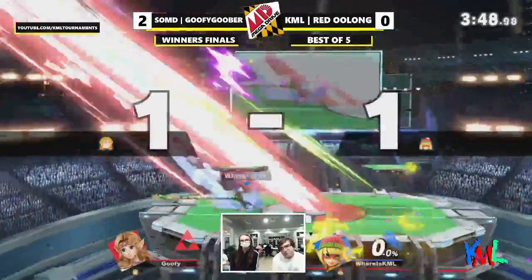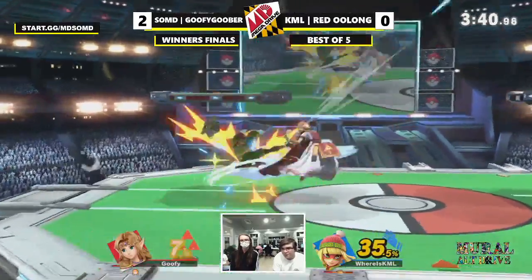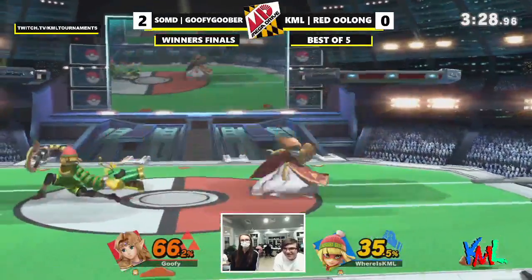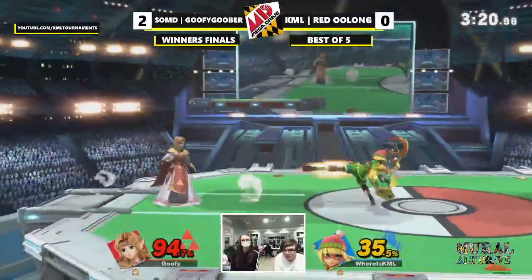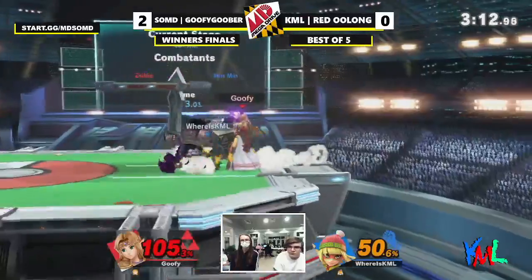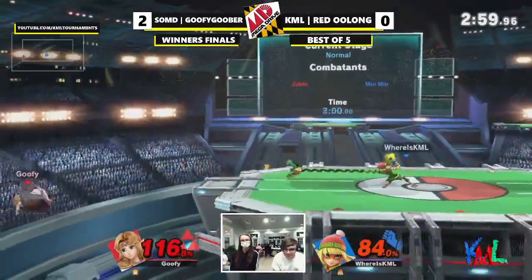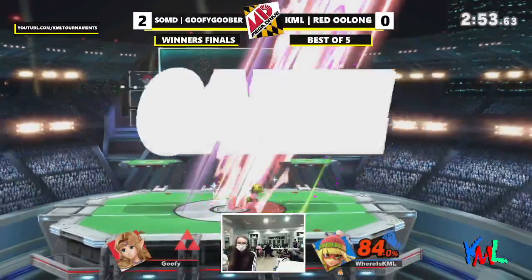I think it's weird for Min Min because she has a normal up B and down B, and then her neutral B and side B are the weird ones that are just extra attacks, essentially. Hopefully... I think Min Min's cool, you know? Screw the haters. Min Min's cool. I think Min Min's cool.